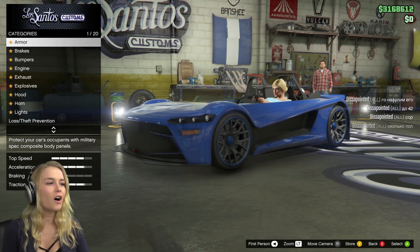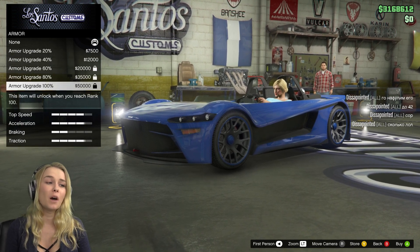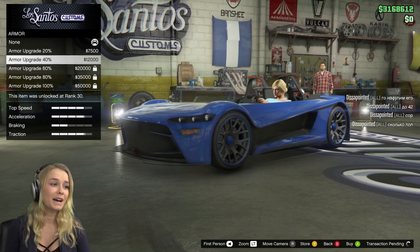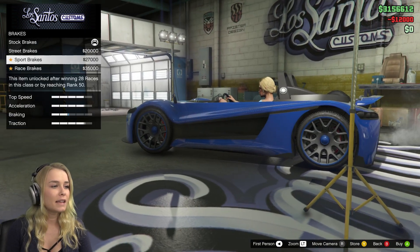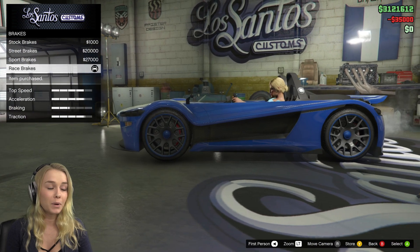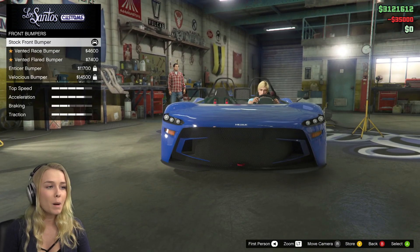Let's start on the armor. Of course you want to upgrade it to 40% — I wish I could upgrade to 100% but I'm not at a high enough level on GTA yet. Let's get the race brakes because we really need that with this car when it's so lightweight.